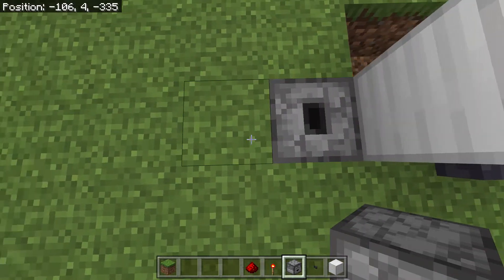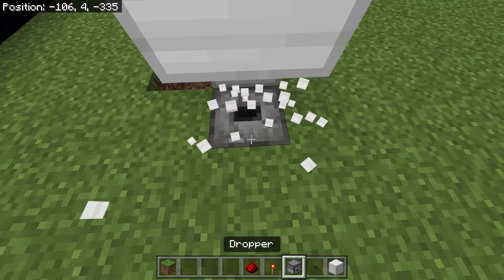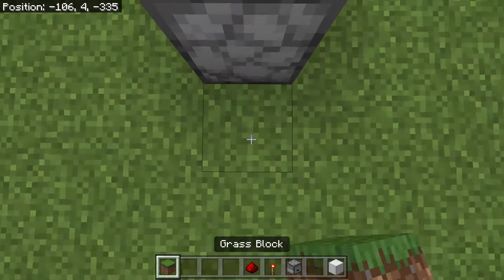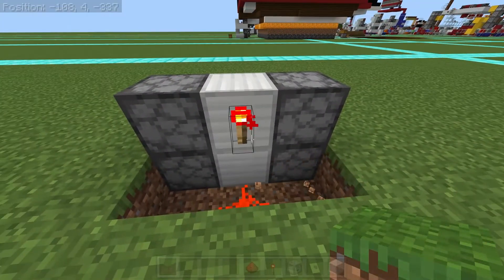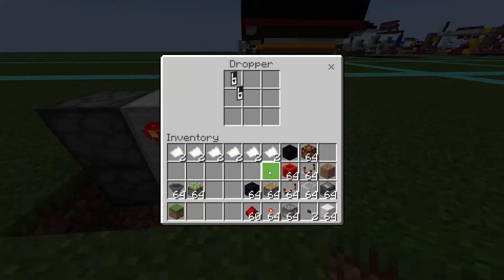If you want two dice, simply go to the side next to the button, place a dropper facing up, two temporary solid blocks, pop out the bottom one, dig down two, and then place a dropper facing down into that other dropper. Pillar back up and there you go - now you have a double dice. Pop out the grass if you want, load your numbers, and now when you press the button you'll get two numbers.